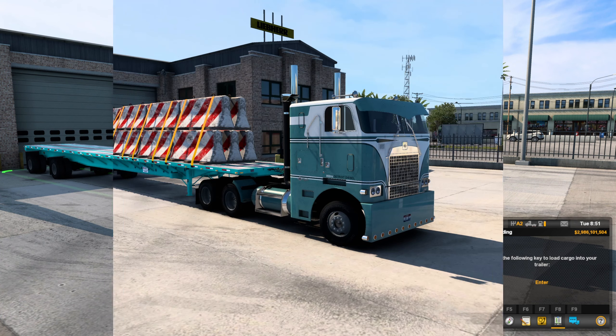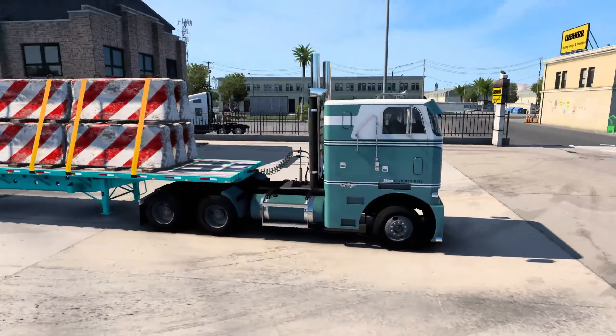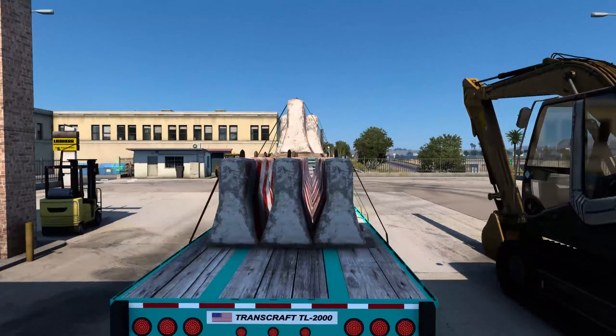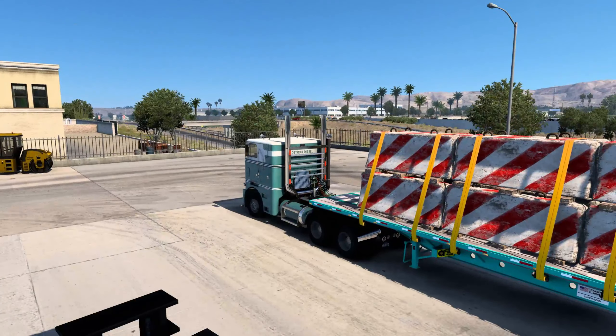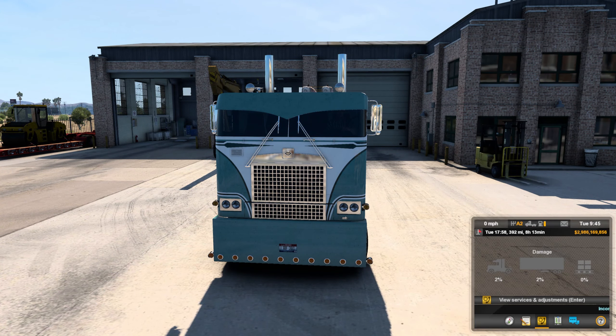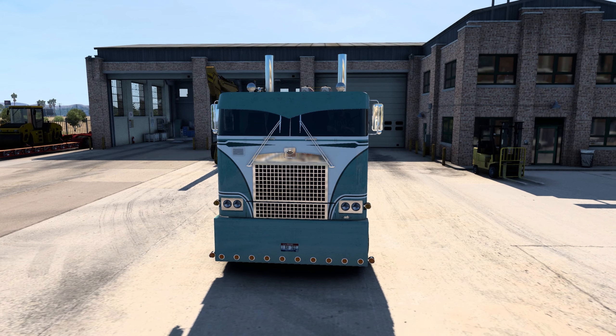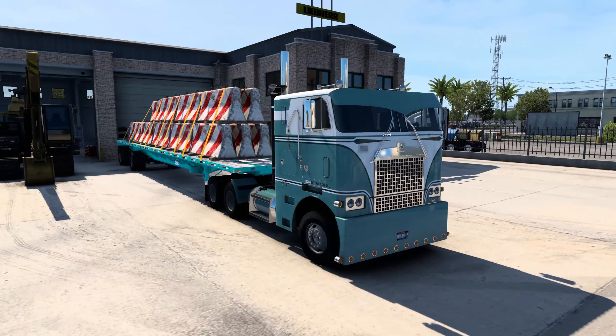We are all loaded up with our concrete barriers — they actually look really good, probably going to a construction site or something. We are taking them to the Kiewit plant in Sacramento. I don't know what Kiewit is, but we'll find out once we get there. Let's go ahead and start the truck up once again.